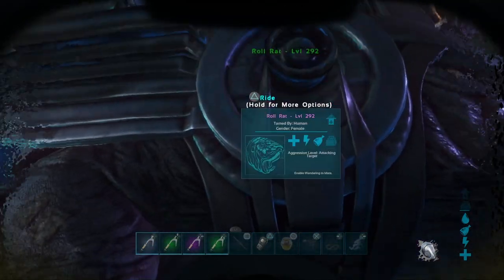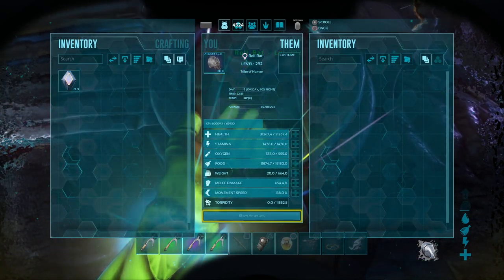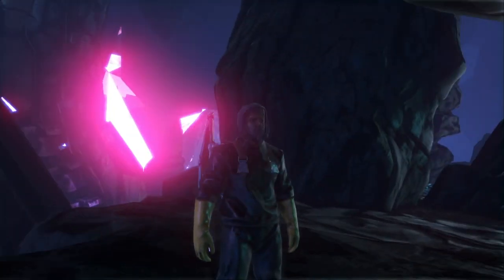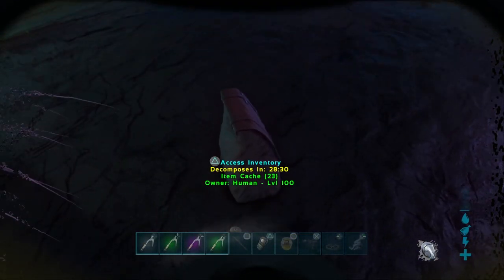You can see here we've got our roll rat. This guy was a 150 tame and he's pretty much just short of being max level. He's got 30k health, plenty of stamina, a decent amount of weight, and heaps of melee damage. If you're lucky you can actually get these guys to survive down there and return to them later.